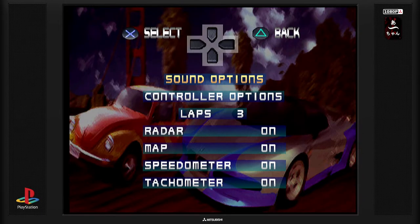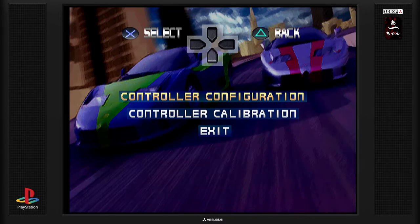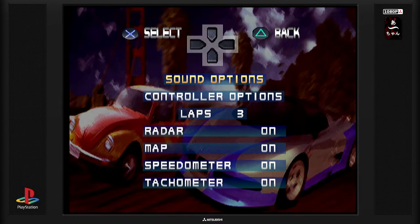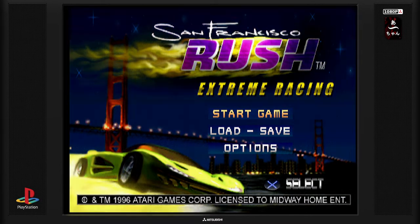On peut démarrer le jeu ou voir les options, on va évidemment regarder les options d'abord. J'espère que le son du jeu ne sera pas trop fort, normalement ça devrait être bon. Par contre moi j'ai baissé le son parce que j'entends vraiment trop fort. On a le radar, la map, le speedomètre, le tacomètre. On va tout laisser comme ça. Contrôleur option : configuration, calibration, on va laisser par défaut. On peut baisser un peu le volume de la musique. SFX on laisse comme ça, exit. Je pense que le son du jeu est correct. Temps de chargement entre les menus, et nous voilà dans le jeu.